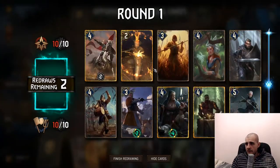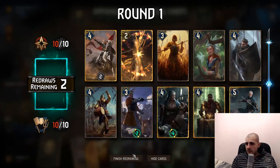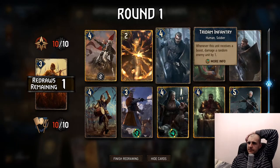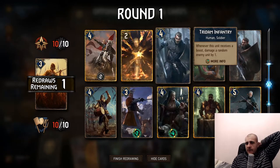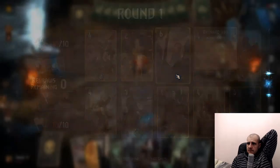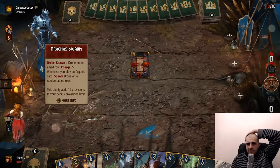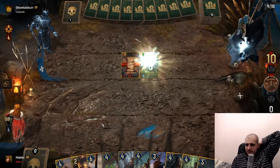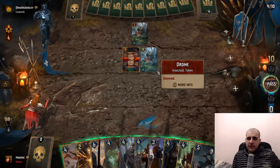Another monster that the tritem infantry is pretty good against — the spider-man. Kill that. I don't think we need two of these. This is kind of garbage. I would like to keep one of them for later. How many removals does he have? I don't think he has a lot of them. He's running a ruckus worm. Using one token right away round one.